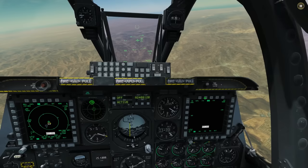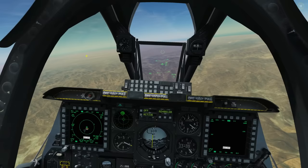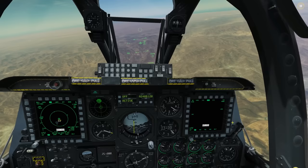We're going to use this in a realistic scenario where we have a rough idea where some bad guys are. We want to get our TGP focusing in on that area, then get up into a higher altitude hold where we can take our time to spot, communicate, track, and target. If necessary we'd deploy weapons, but we won't do that in this video as we've covered weapons in several other videos.